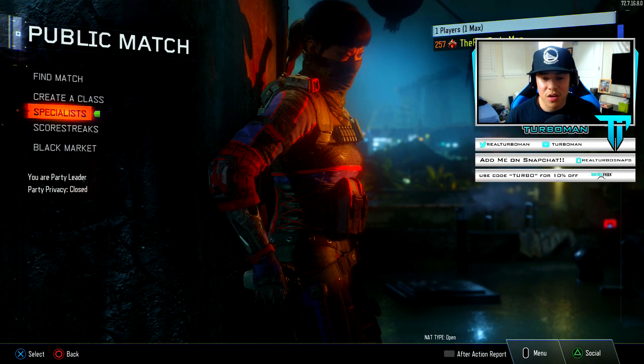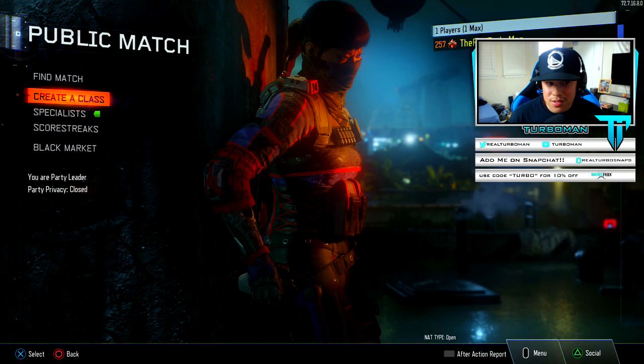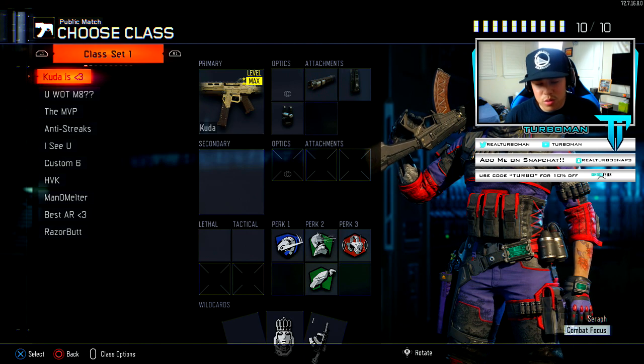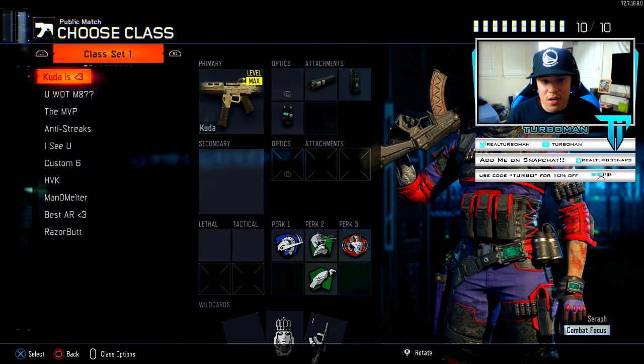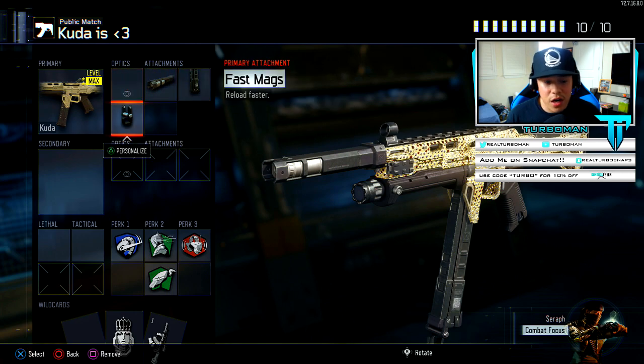Today I'll be showing you my best class setups as well as my stats. Let's go over the class setups first — I'm pretty sure that's what you guys care about the most. So this is my preferred Kuda class setup: I'm rocking suppressor, extended mags, fast mags, then we got Overclock, Hardwired, Scavenger, and Awareness.